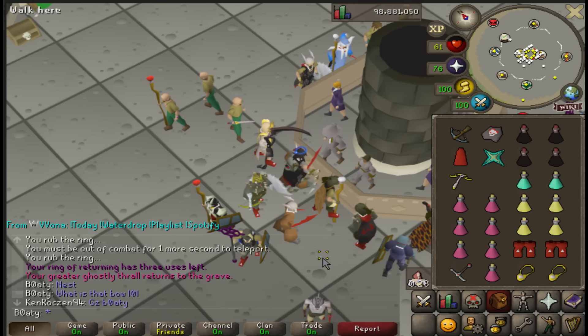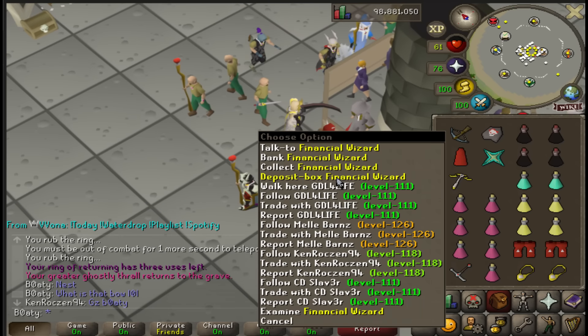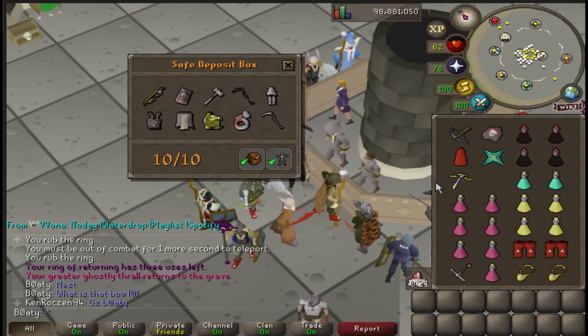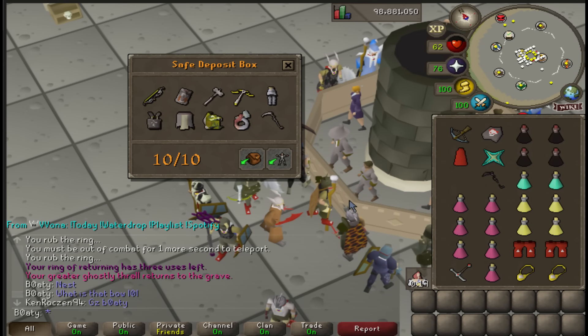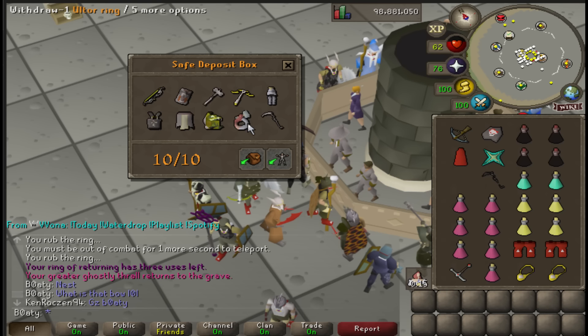The only thing I want to do now is a Staff of the Dead from Zamorak God Wars - that's my final content. From this deposit box, if I take out the Scythe we'll sell some protected things, sell the ACB and the ultra ring, and buy a Shadow, then go back to Vardorvis.